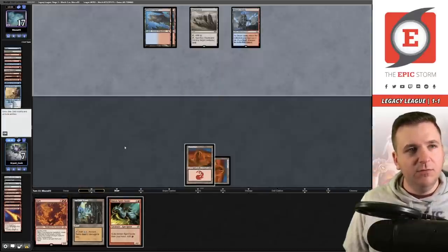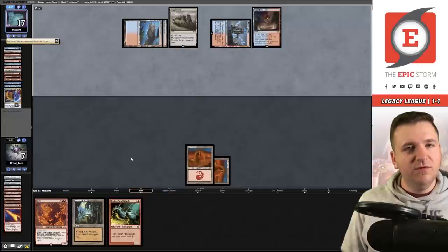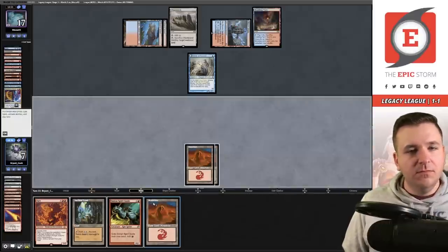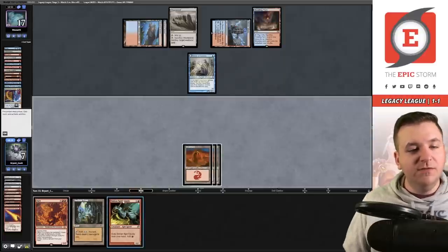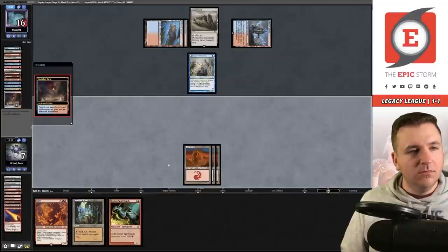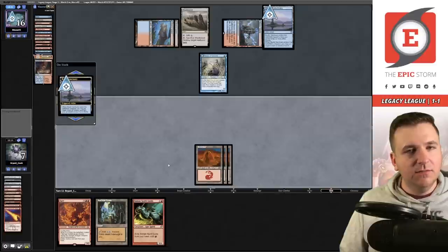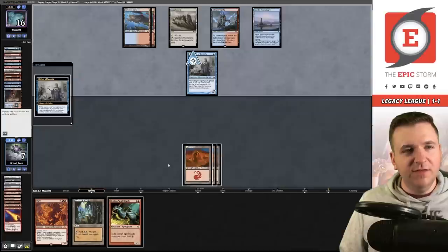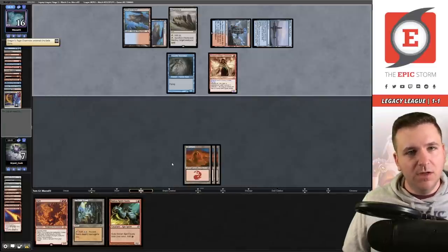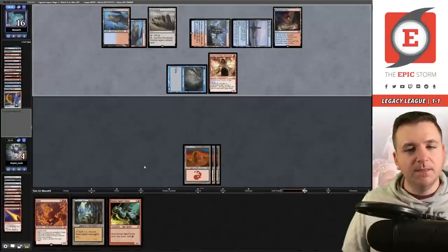Part of me wants to beat them out with Simian Spirit Guide, but I don't think they're foolish enough to bolt that. I wait. They fetch into Mystic Sanctuary, picking up Iteration. I was dead to another Lightning Bolt — I should have seen that coming. They play Dragon's Rage Channeler and I go to four. I should just be dead here — draw confirms it. Game three.